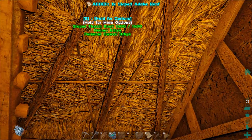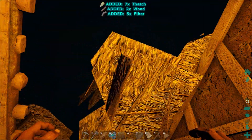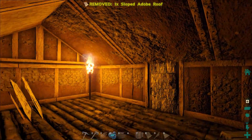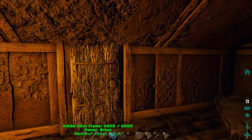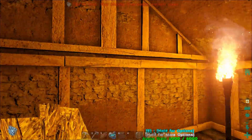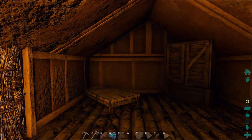Thank you guys so much for watching this episode of Scorched Earth. I do apologize that we're building and not hunting like I said we were going to do. But we're going to go hunting — we finally got our house upgraded. It's all nice on the inside. I don't know what it looks like on the outside because there's a sandstorm, but I'm going to wait it out. I'll see you guys next time on the Molten Iron server and we'll go hunting for sure. Take it easy. Bye-bye.